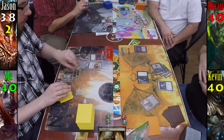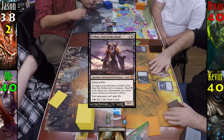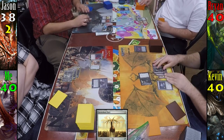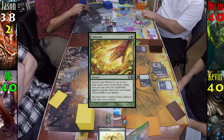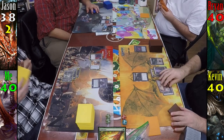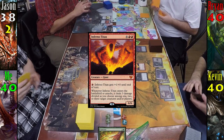Following Kevin's example, I play my third Swamp, then cast Erebos, and pass to Jason. Jason plays a Swamp and casts Burnished Hart, one of my favorite artifacts to come out of Theros. He passes to Brian. Brian plays an Island, then casts Cultivate, putting a basic on the field and one into his hand, and passes to Kevin. Naturally, Kevin plays Cabal Coffers, then using the Sol Ring, taps it and three other Swamps to cast Inferno Titan, dealing one damage to each of us.